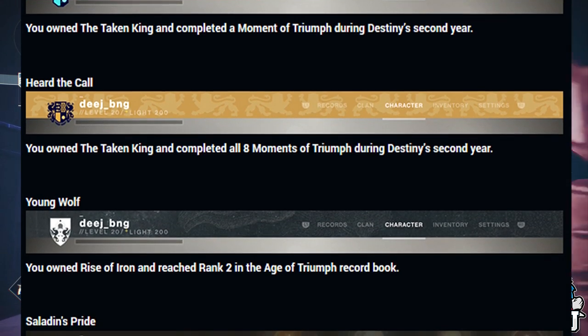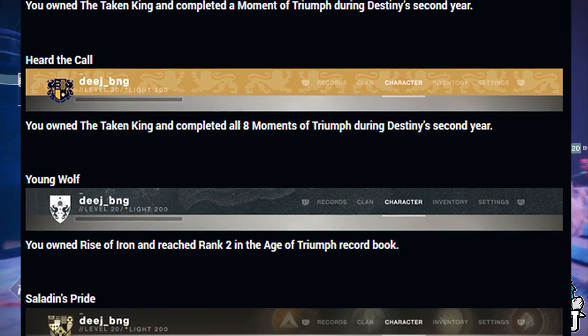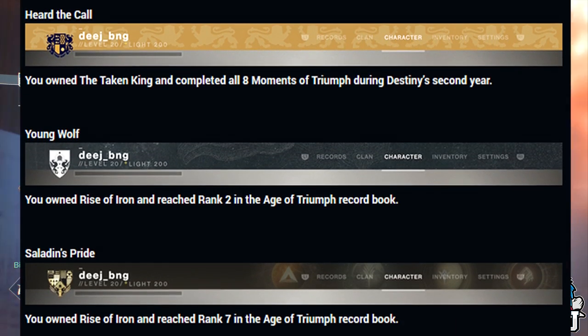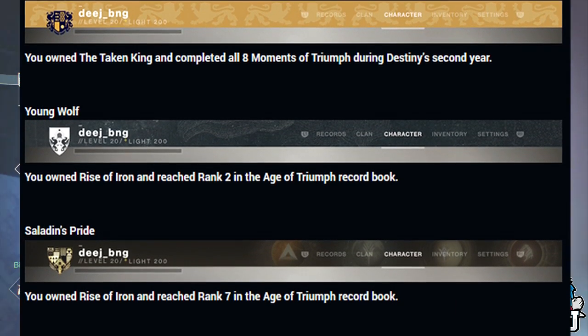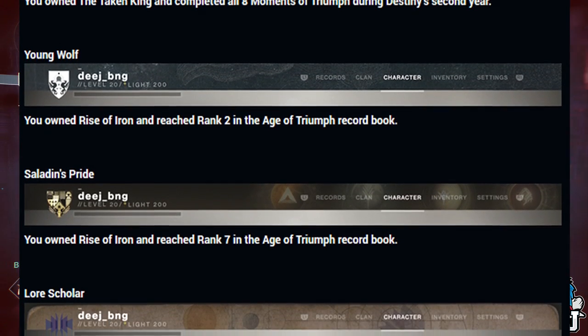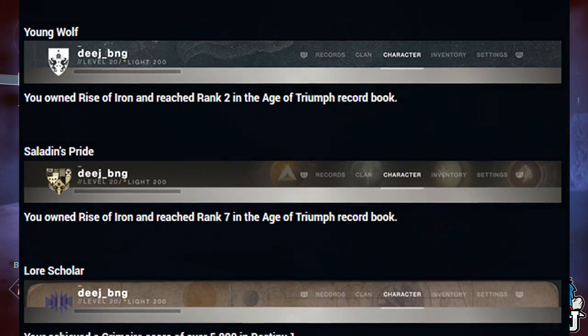Young Wolf: you owned Rise of Iron and reached rank 2 in the Age of Triumph record book. Saladin's Pride: you owned Rise of Iron and reached rank 7 in the Age of Triumph record book. Laurel Scholar: you achieved a grimoire score of over 5000 in Destiny 1.